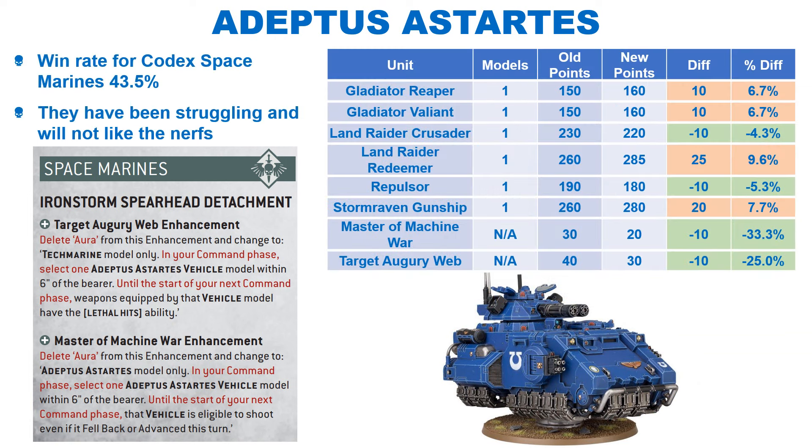We will cover Codex Space Marines, followed by the Divergent Chapters. We have the Codex on a win rate of 43.5%, which makes the nerfs hit especially hard. Two key enhancements from the Iron Storm detachment have been nerfed — they are no longer an aura and can only affect a single unit. They have got some points cuts to compensate for this, but I'm sure players will feel this nerf a fair bit. In addition, the Mercy's Weakness Stratagem now costs 2 CP. It's not all bad news in terms of rules changes, with the Impulsor transport capacity being increased to 7 and the Repulsor being increased to 14. Overall, I think Codex Space Marines is again paying the price for the Divergent Chapters using their stuff better than originally anticipated.